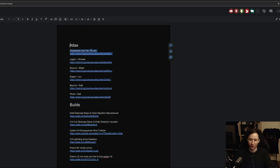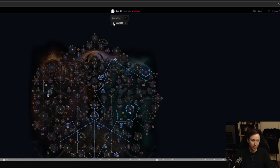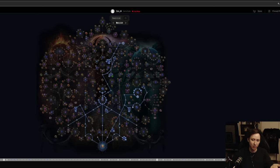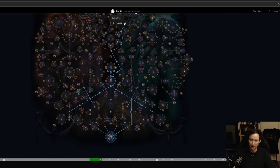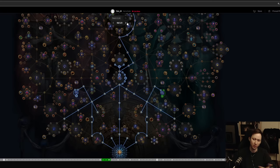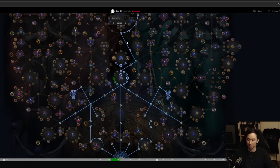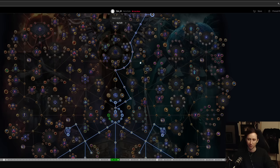First of all, you're going to want to progress through the atlas using this tree that is linked. I'm going to open up this tree and give you a quick rundown. Make sure you're using the sequence function at the top, because I've allocated the nodes in sequence — taking nodes I think are less important last. This atlas really focuses on dropping maps and takes all of the adjacent map nodes.